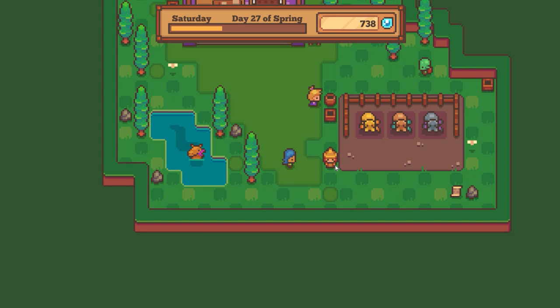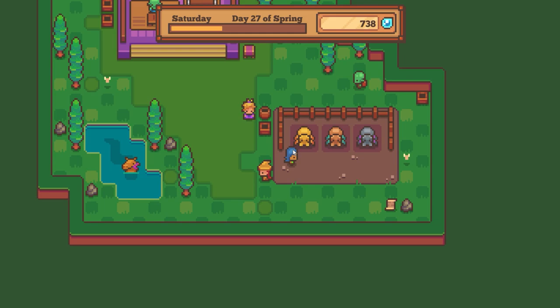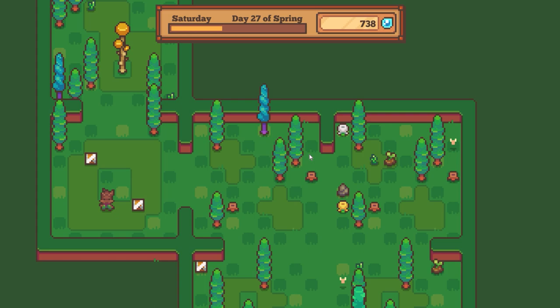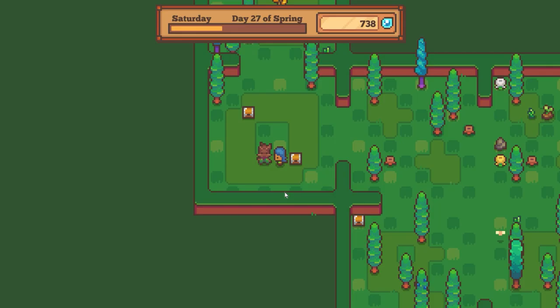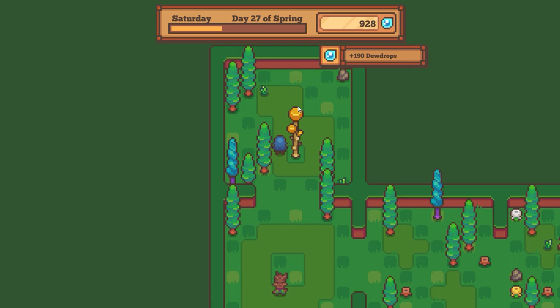We can use these and go to like caves. Oh, this isn't the cave — there's a lot of stuff here. A traveler brings a gift — thank you! I thought I went to the caves but I didn't — it's okay, we can collect things here. We can chop down trees and stuff like that.